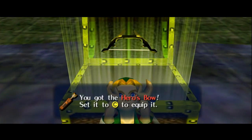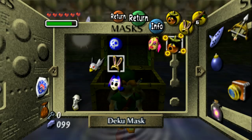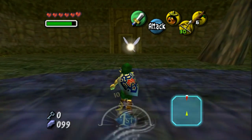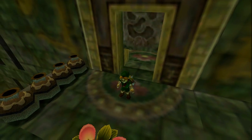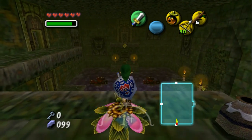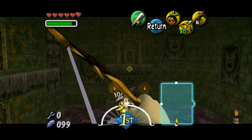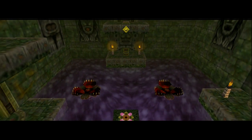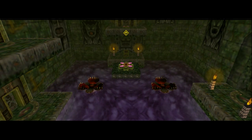We got the Hero's Bow! I love the bow and arrow, so let's go ahead and equip that. There we go — careful — perfect shot. Now that goes up and that lets us go to the other side of the room.